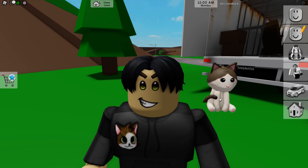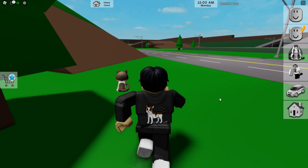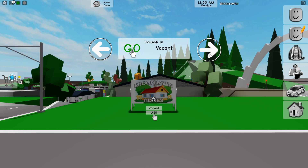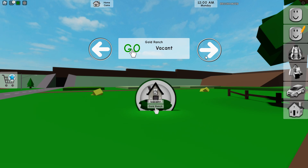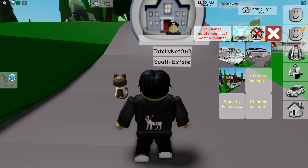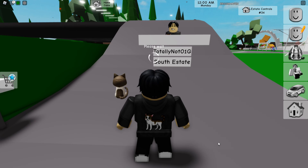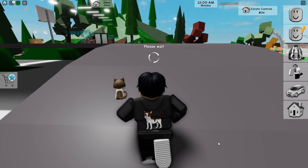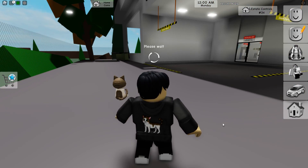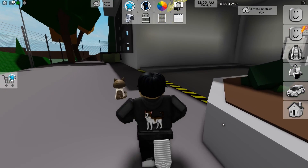That's the first secret! Now let's get into the next one, which is regarding one of the new estate homes. These new estates are no joke. Let's spawn in the southern estate and get the prison. The prison is full of all kinds of secret rooms and secret items. I have yet to find all the secrets in this prison because it is so huge.